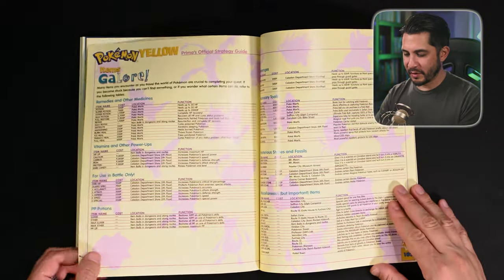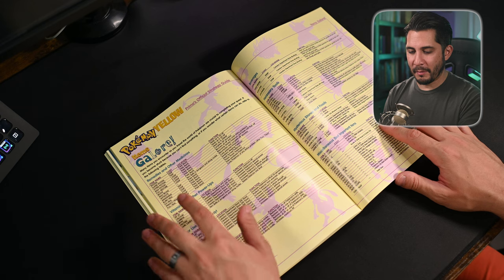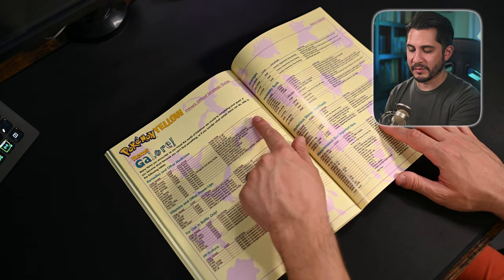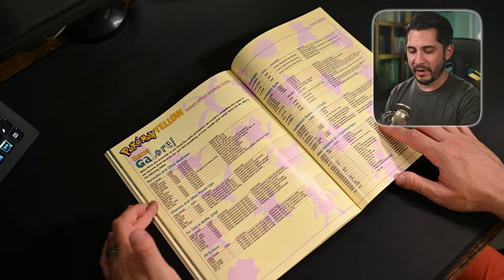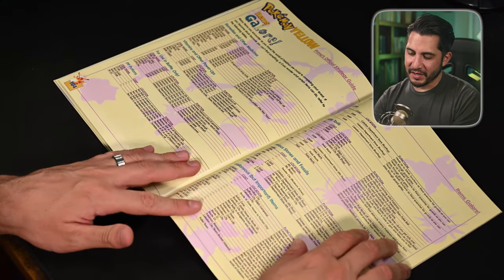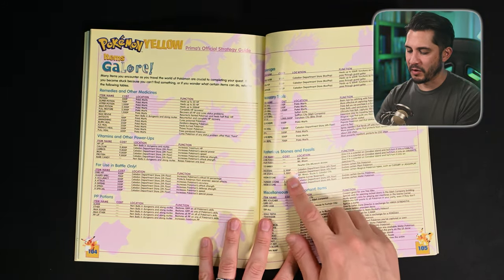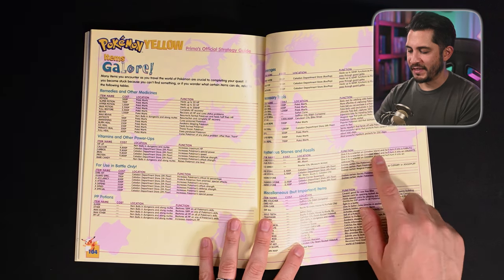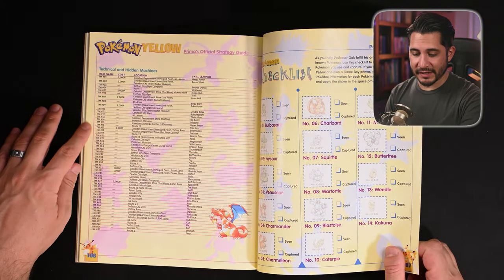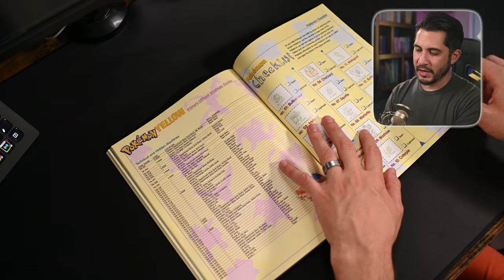At the back we've got 'Items Galore.' Many items you encounter as you travel are crucial to completing your quest. If you become stuck or wonder what certain items do, refer to the following tables. You've got remedies, medicines, vitamins, PP potions, beverages, necessary tools, mystery stones, fossils, and miscellaneous items. It tells you the name, if they cost anything, where you can buy or find them, and what the function is. TMs and HMs are also listed with cost, location, and skill learned.